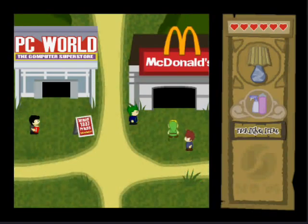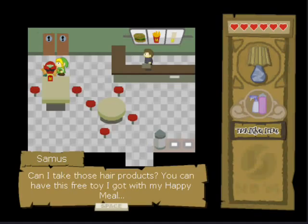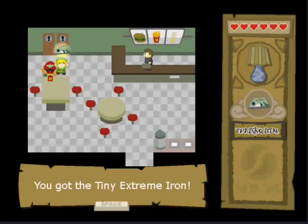Then you go out the door. Just go back to McDonald's and talk to Samus over here. Give her the hair styling products and you get a tiny extreme iron. Deadly if swallowed.